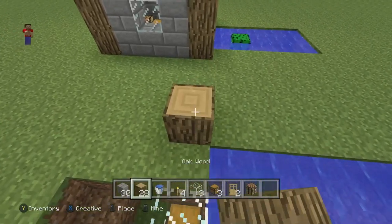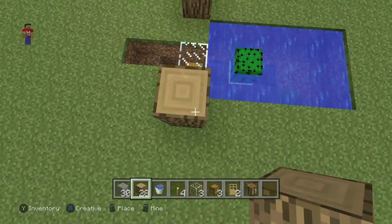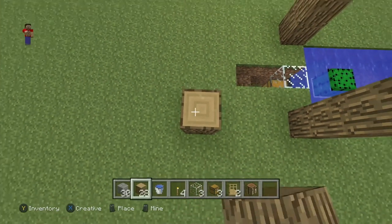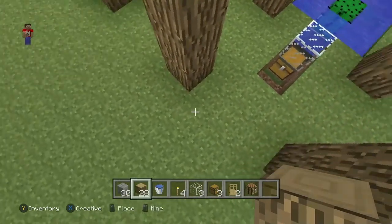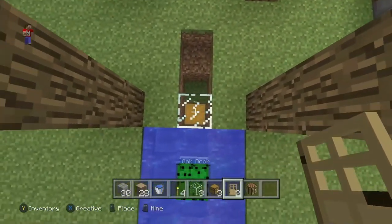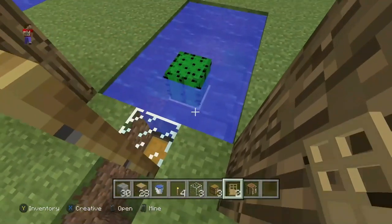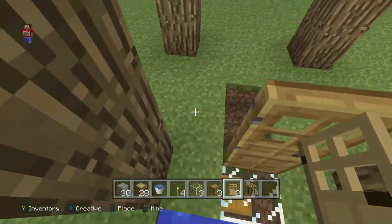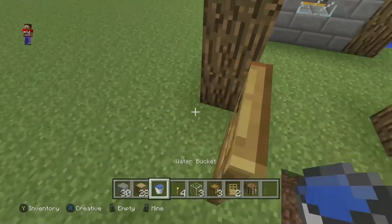Grab your wood of choice and place it directly diagonal, four blocks up, on both sides of the water source, with a three block gap. On the fourth block, place another four blocks of your wood, same for the other side. Now we can put our doors in. I like to face the door this way so that you can hop onto this block and open the door to get into the house easier when you're coming in from boating. Same with the other side — go inside the house and place the door.